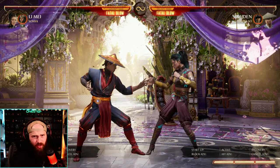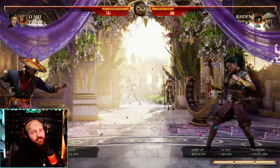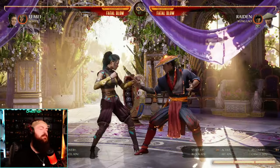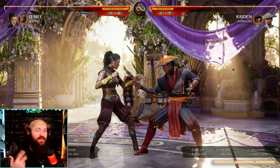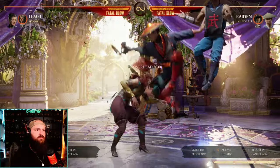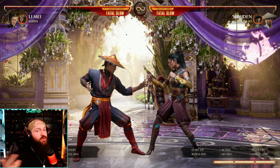Kung Lao is an amazing cameo that offers a ton of tools. First and foremost, his neutral cameo is a teleport, which is great for getting in on your opponent. If you hold cameo, he'll teleport you a bit higher, allowing you to do a jump-in attack. This lets you teleport, get in an overhead, and if they don't block it, it's a free combo for you.